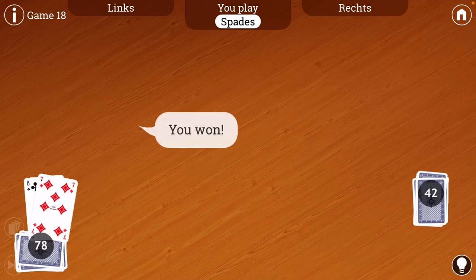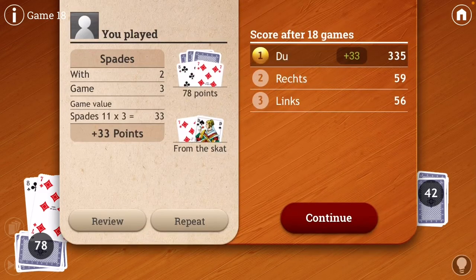Du hast gewonnen. So I made 78. 78 is the basic game. If I were to have made 90 points, I would get what's called Schneider, and that's an additional multiplier. So here's the calculation of the value of my hand: I was with two, game three — so I bid 33, and I made 78 points, so I made at least 61, less than 90 though, so just a basic win. So I get 33 points.